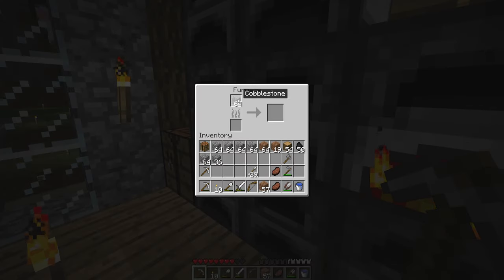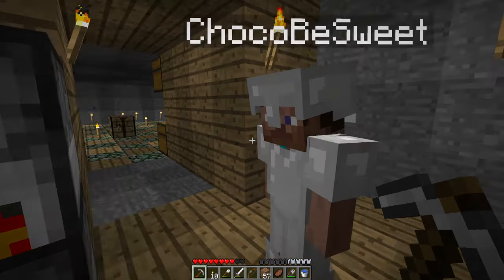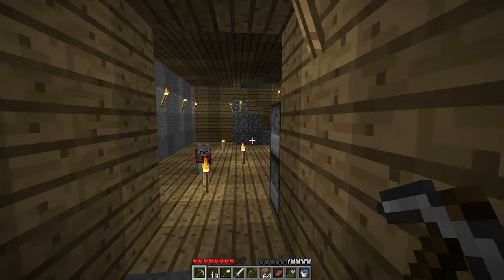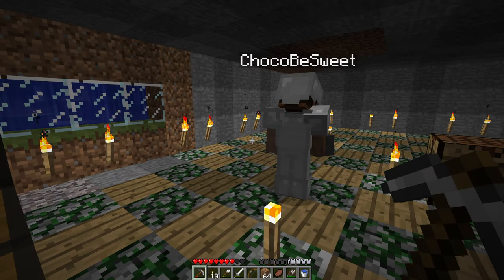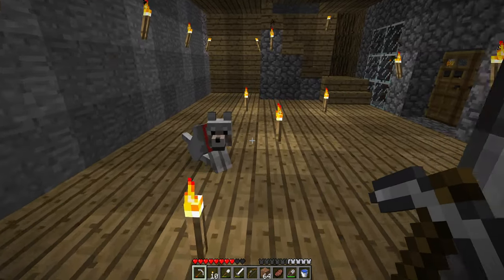Should I smelt some more cobblestone for stone? I don't know how much we're gonna need. Go ahead and do one stack for now, leave the rest. I'll keep the dirt in my inventory — I think we're okay for the most part. All right, another day another play.